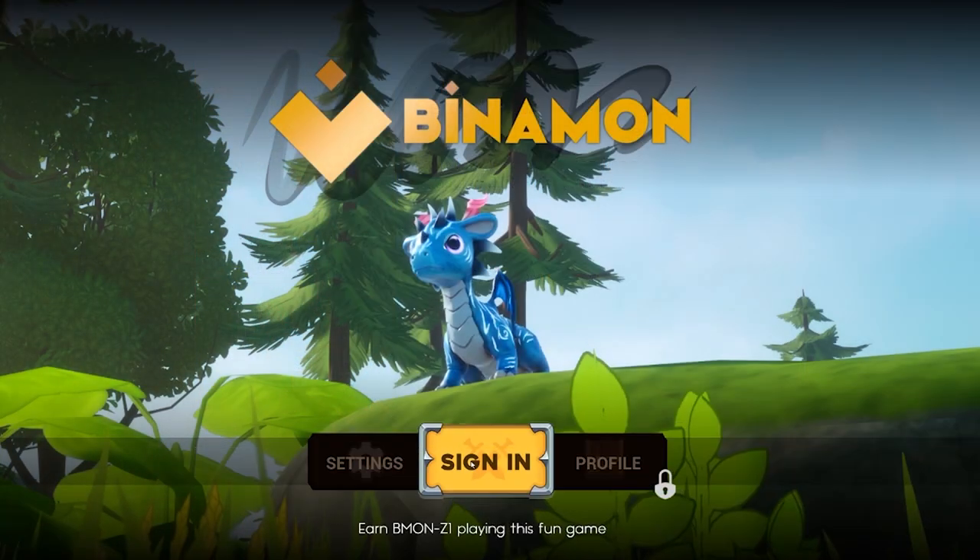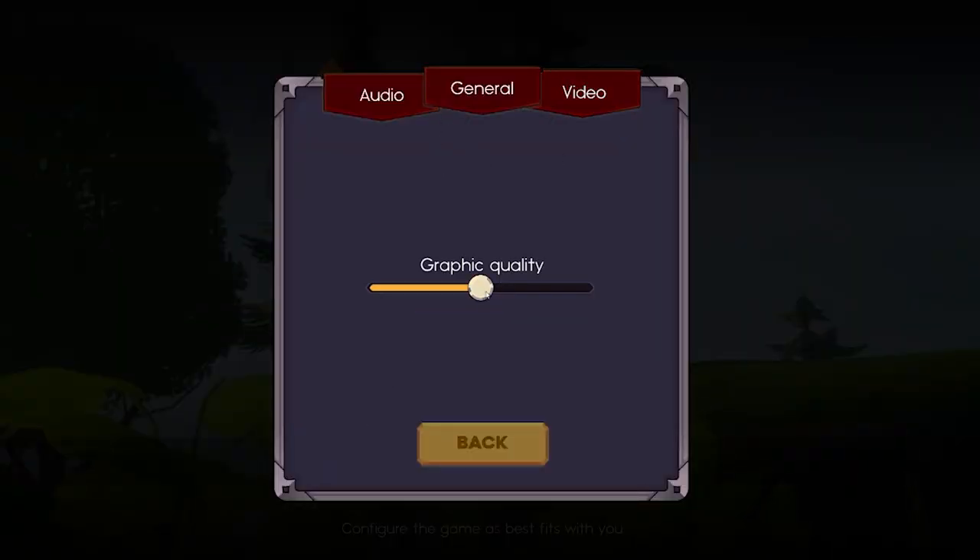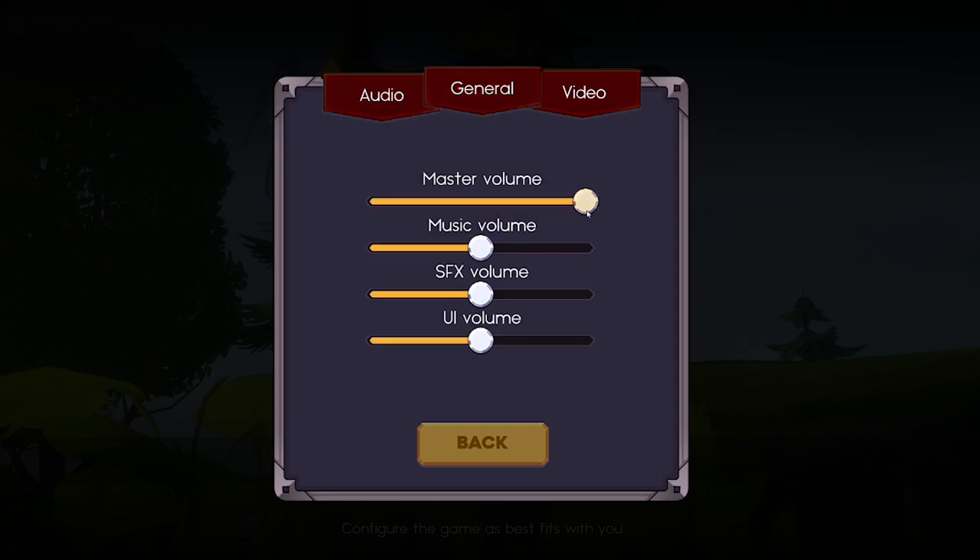Once the game has loaded, you can go to settings and check on shake intensity, or change your graphic quality to whichever level your computer runs the smoothest. You can also change the audio levels in the audio tab, or mess around with the other settings. Now let's get back to the game.